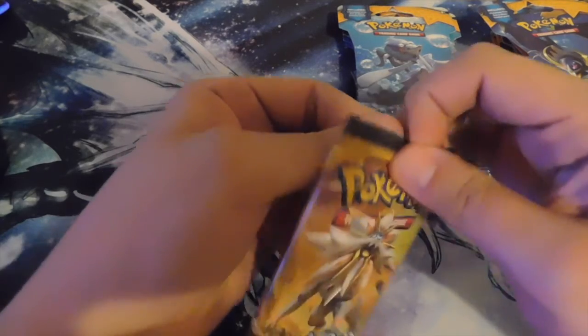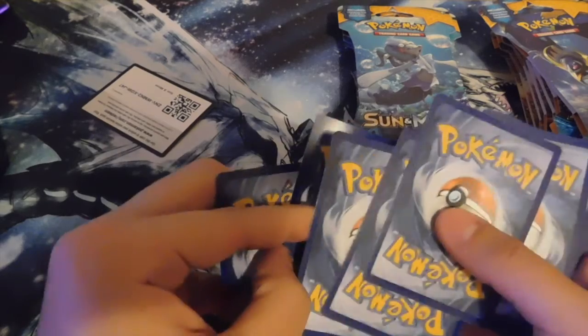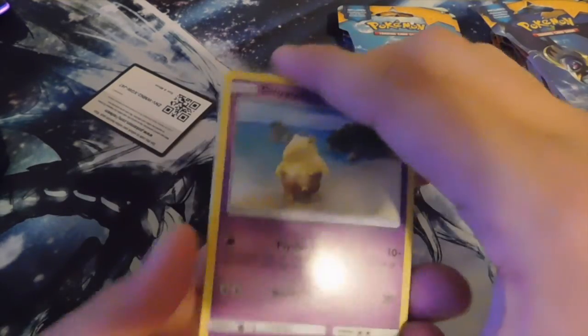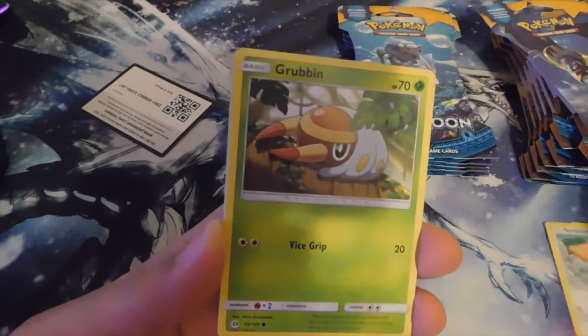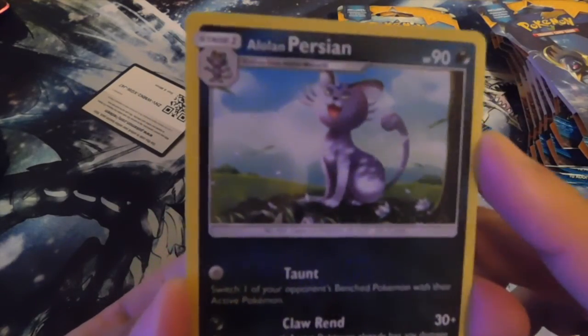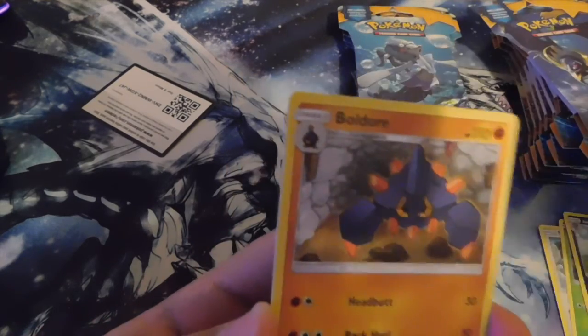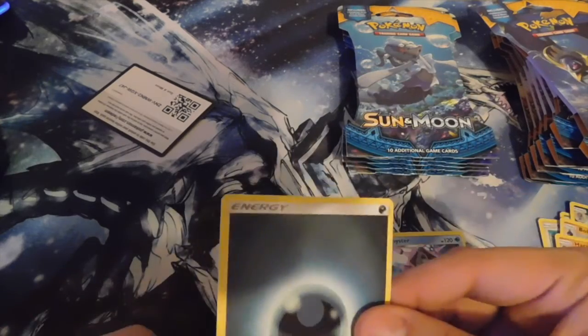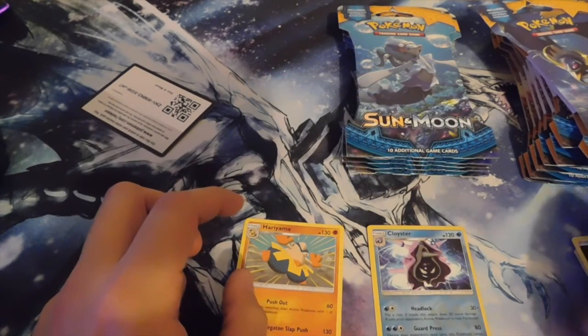Pokemon booster packs are nothing like Yu-Gi-Oh booster packs — these are way harder to open. I actually had to use my teeth for that one. There's a code if anybody wants it. All right, so from pack one we got Drowzee, Rowlet, Alolan Grimer, Spearow, Grubbin, a Reverse Holo Cloyster, Alolan Persian, Switch, Beedrill, Hariyama, and Dark Energy. Hariyama is the rare out of these.